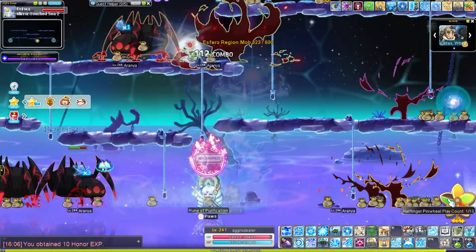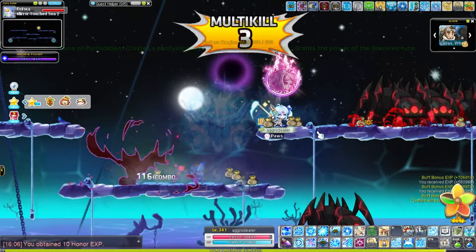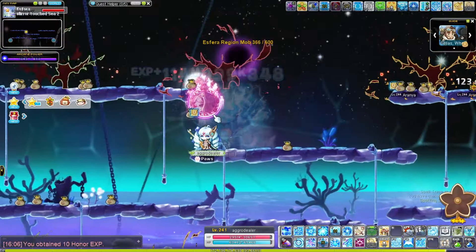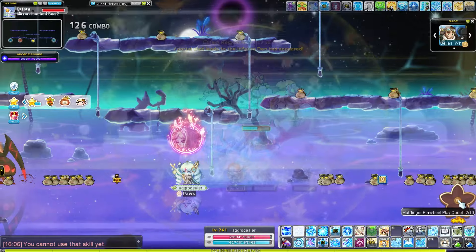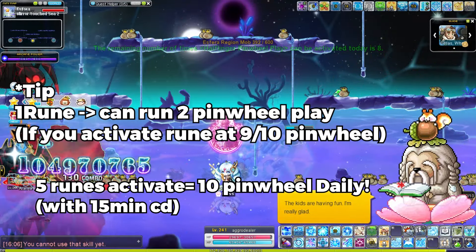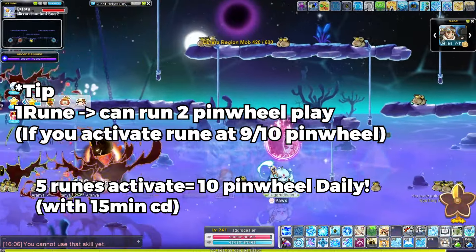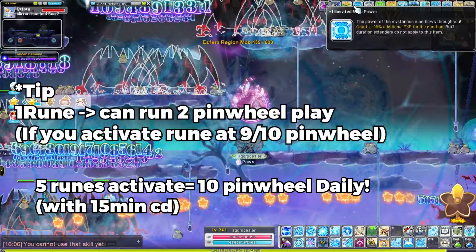It's almost filled up again, so what we're going to do now is activate the runes. Once you guys make it that close, activate the runes. And then once we hit it, the grandpa will show up on the screen. And look at this — 114 mil, guys. So it's basically twice as much. And so the strategy here is you guys can actually get this 10 times a day. The strategy is that if you guys do it right, you guys can actually activate the windmill two times after activating the runes.